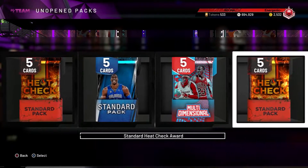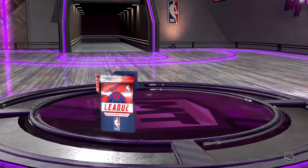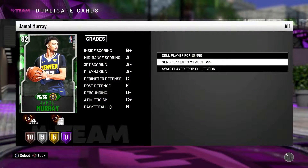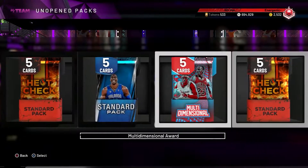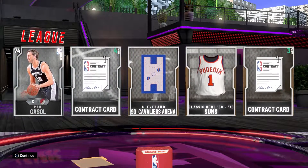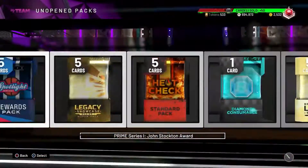I got two more league packs. Standard pack first — it'd be nice to get an amethyst but my expectations aren't high. Jamal Murray, I'll send him to auctions. Last league pack — Pau Gasol, a silver player. Not bad, can't complain. Now we're going into the heat checks, starting with the standard packs.